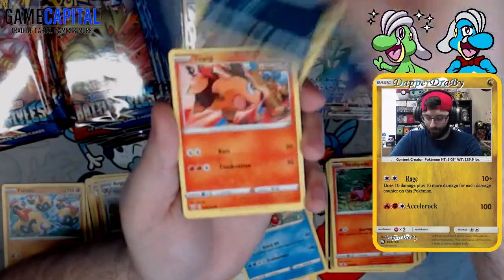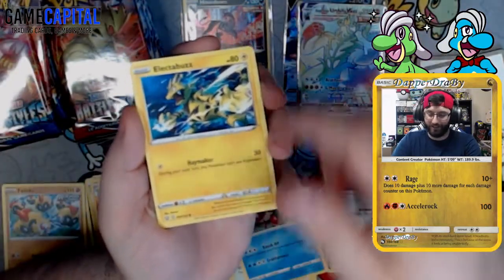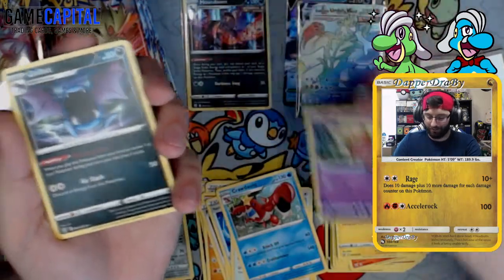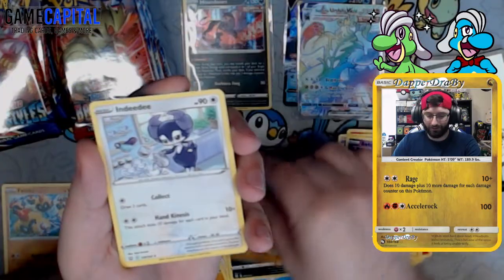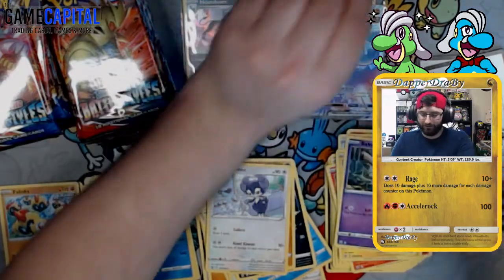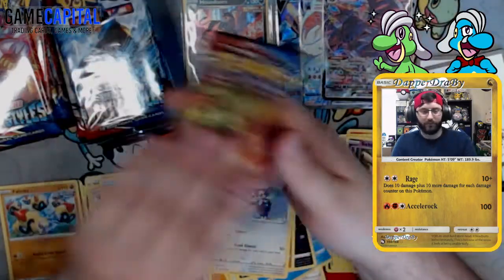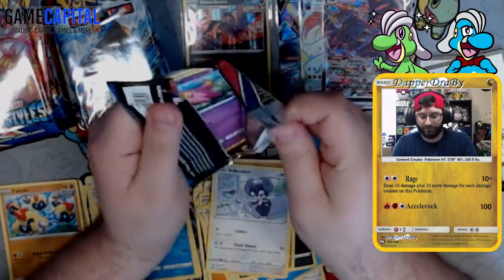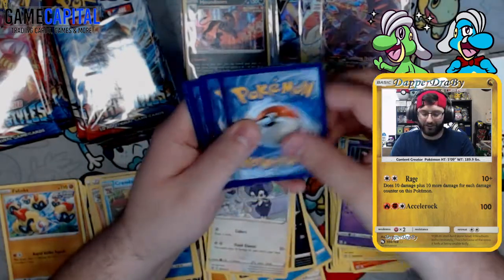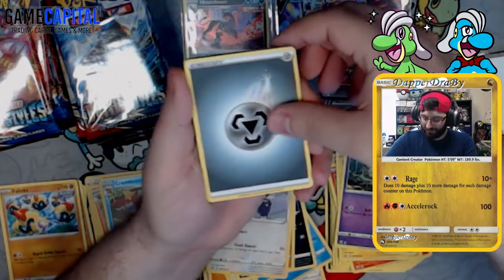Pack six: psychic energy, Murkrow, Tepig, Honedge with Haymaker attack — love that this attack is called Haymaker, still doing 30 damage 25 years later — Baltoy, Golbat, Gliscor, NDD, reverse is a Crawdaunt, and a Corviknight VMAX. Back-to-back hits! Looks like I can still play my Lugia VMAX that I never played in the first place.